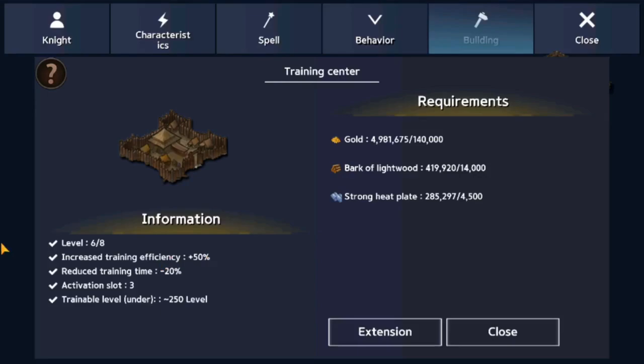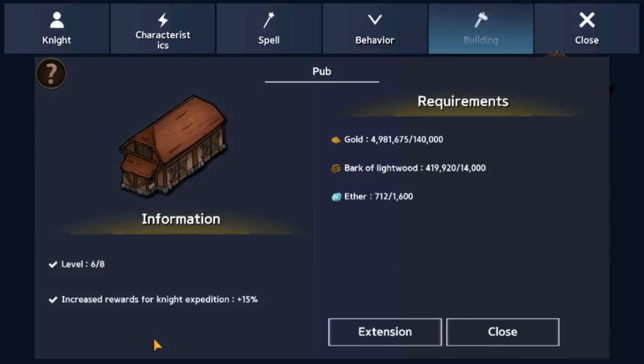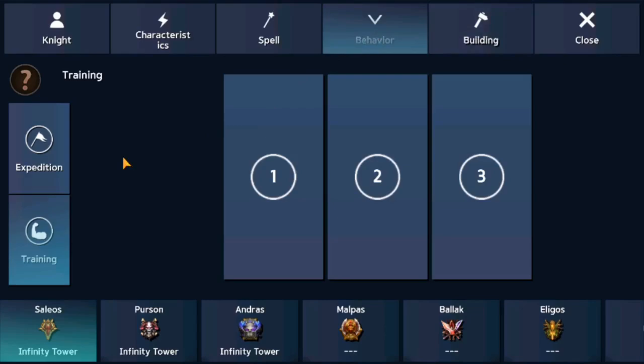Next we have the training center. This center benefits your mercenaries by increasing training efficiency with experience, reducing training times, expanding activation slots from 2 up to 3 maximum, and a trainable level cap under 250 — meaning mercenaries under level 250 can be leveled up efficiently and quickly. The last building is called the Pub, which is heavily focused on rewards for the expedition activities between your mercenaries — whenever your mercenaries successfully run an expedition, they get more gold and more rewards.